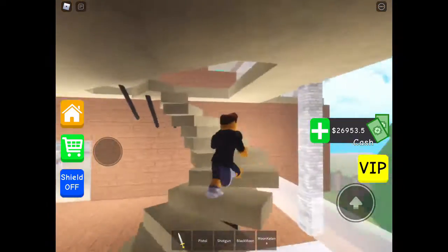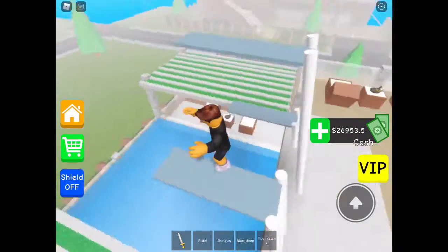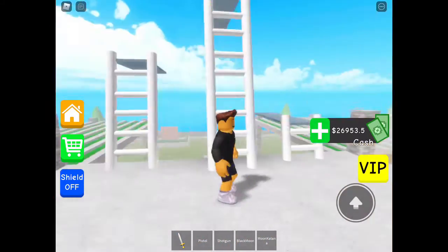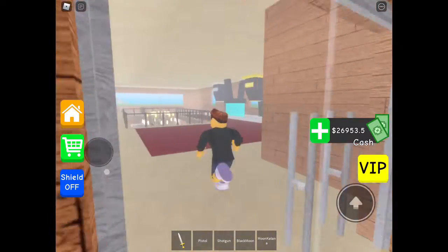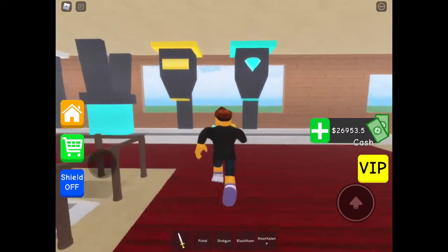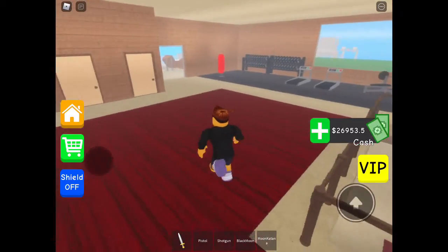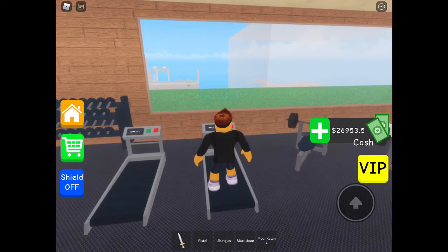Going up the steps — this is where you can go on the diving board. We're not going to do that; there's even a high dive. Here's the second floor where we have a gym — these are just the droppers. We can actually go in the gym.